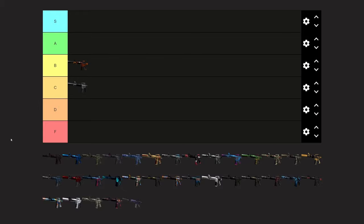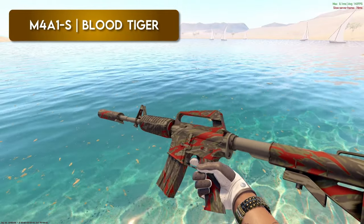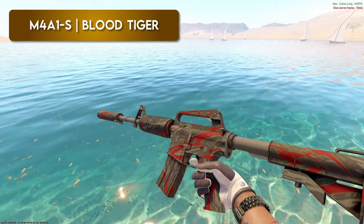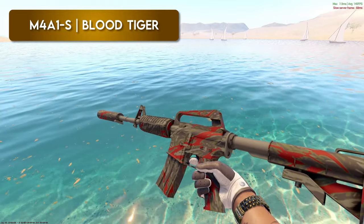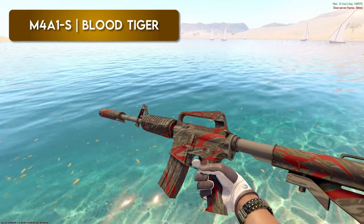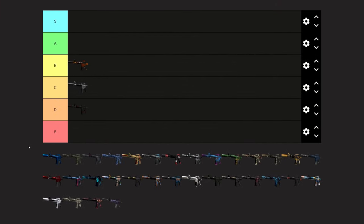Next up, Blood Tiger. I'll tell you straight up, I'm not a fan of this at all. I think it's a pretty bad skin. I don't know if I would quite throw it in F, but it's real close. Yeah, that's probably one of the worst M4A1Ss we've got. I'd put this in D tier. Yeah, let's go D.